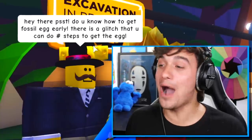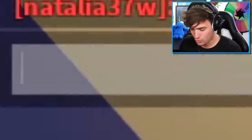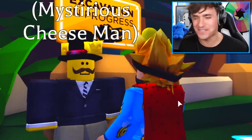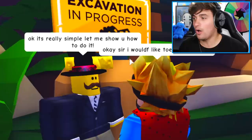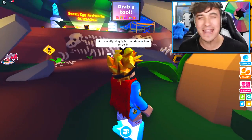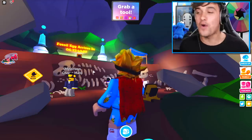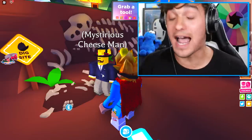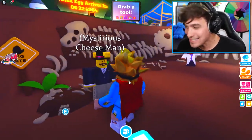He's acting super suspicious, literally looking around — what is this guy doing? He's acting so mysterious and strange. I think it's time for me to talk to him. Hey there! Psst! Do you know how to get the fossil egg early? Really? There is a glitch that you can do. A few steps to get it. I heard from a friend that they also managed to get the fossil egg early doing this system. So let's see if this really works, ladies and gentlemen.